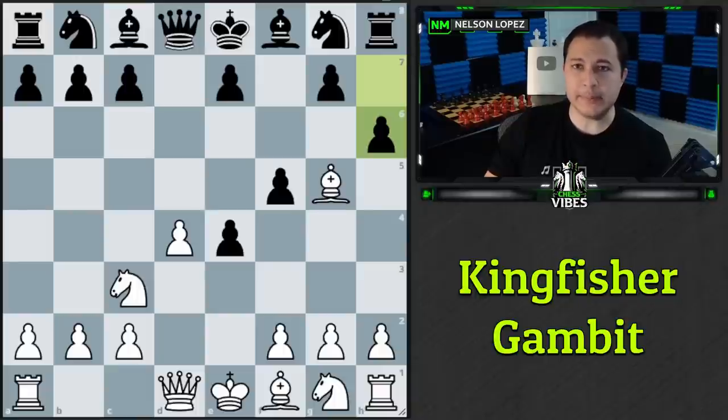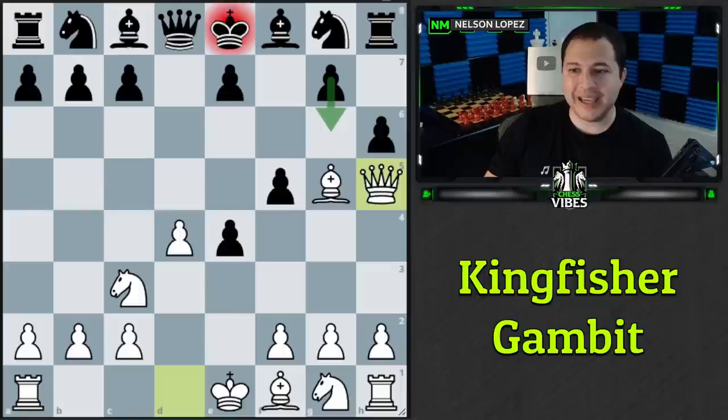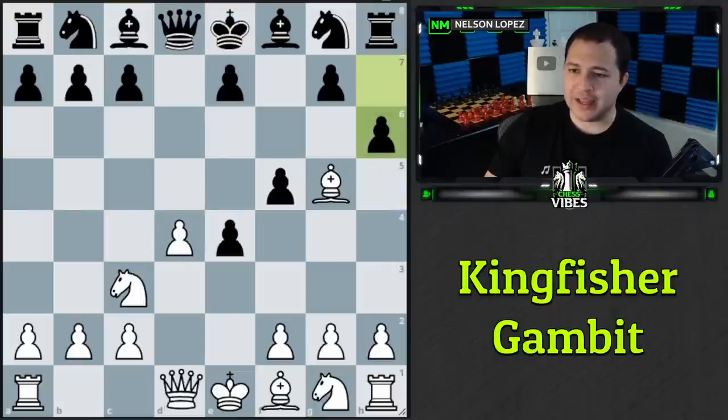The problem with h6 is that black can no longer play g6 to block our queen — their pawn is already there, so we'd just take it. Black must move the king to d7, which is terrible: no castling, bishop blocked, queen blocked — basically game over from that one move. We simply develop a piece like bishop to c4, adding pressure on the weak light squares, and black's position is already lost.